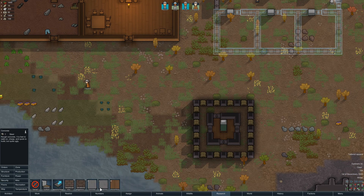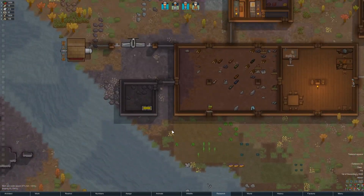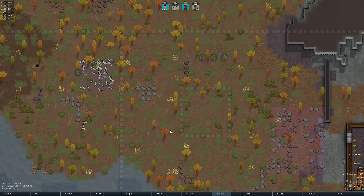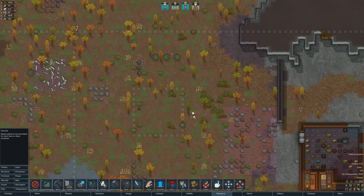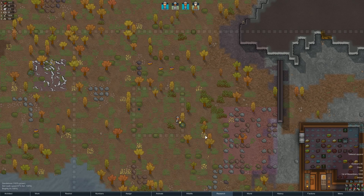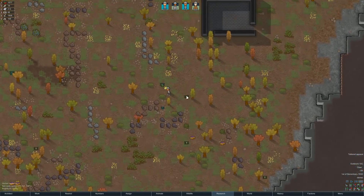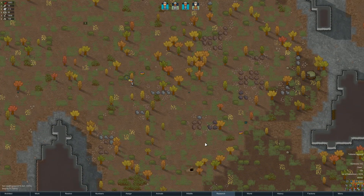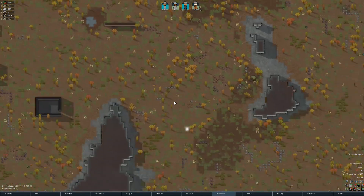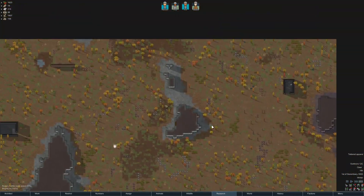What I'm going to do is clear this area just so there's no grass or bushes in the way - just in case. Let's put one over here as well. I did put up a lot of plant cutting tasks, told them to harvest a bunch of stuff around the map, which is necessary - but maybe I should cancel it all, I'm not sure.